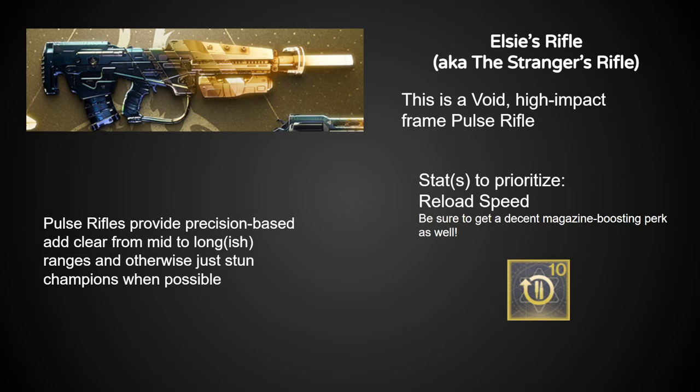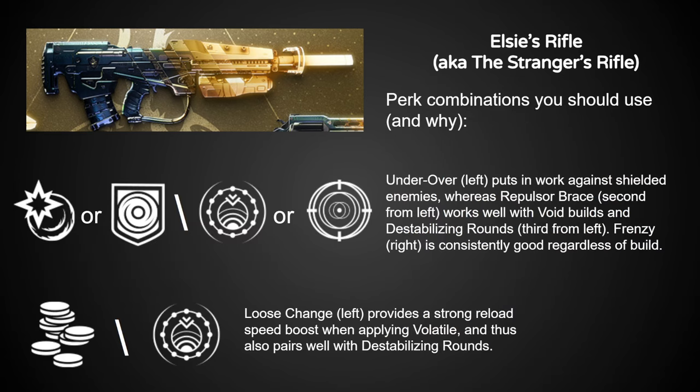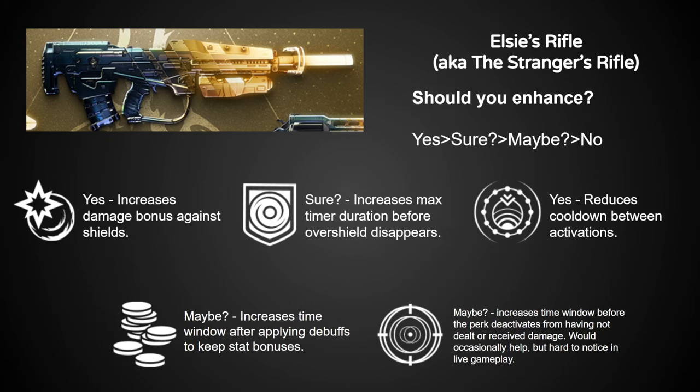Last but not least — especially in PvP — we have Elsie's Rifle, a.k.a. the Stranger's Rifle. Back for the tenth time, this pulse rifle for PvE might not be as good as Blast Furnace on its own, but it has a nice surprise: Destabilizing Rounds. The perk combinations are probably the weirdest-looking on this list, but they all have uses. Underover is great for dealing with enemy shields, Repulsor Brace is good for leaning into Void, and if you're more traditional, Frenzy is totally fine. Enhanced Underover and Destabilizing Rounds are both worth enhancing, and maybe Repulsor Brace also.